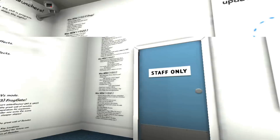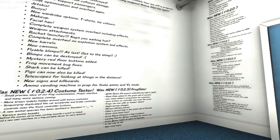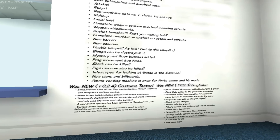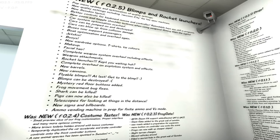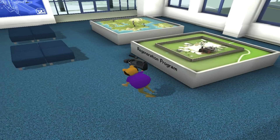Sharks — ooh — sharks can be killed. Third objective: kill the sharks. Pigs can now also be killed. Fourth objective: kill the pigs. New signs, new billboards, ammo vending machines, and prep for infinite or finite ammo in versus mode. So we have four things we want to do today.